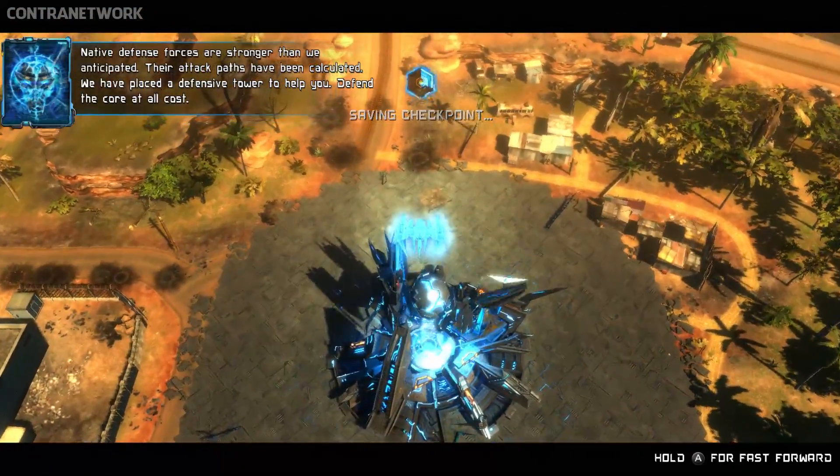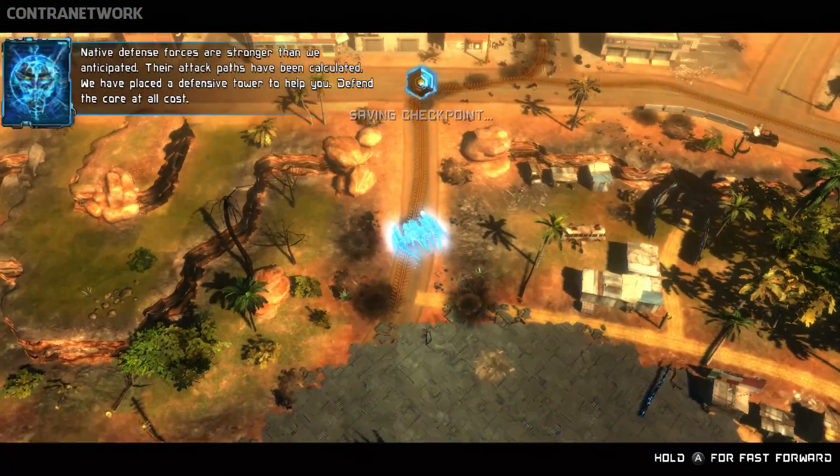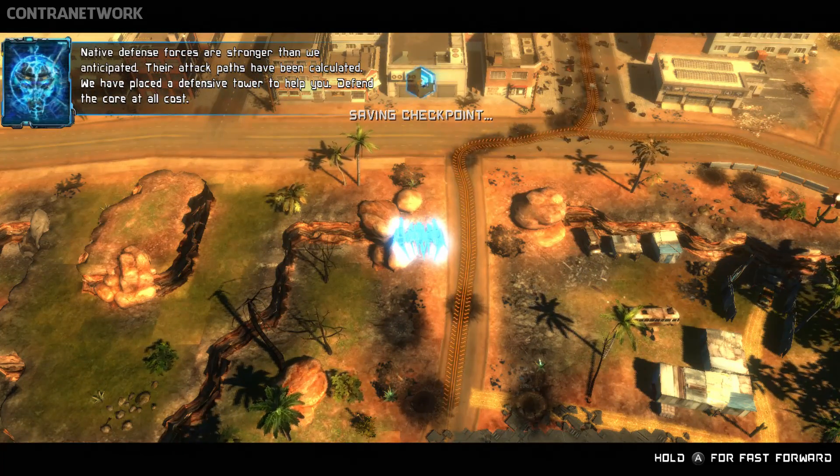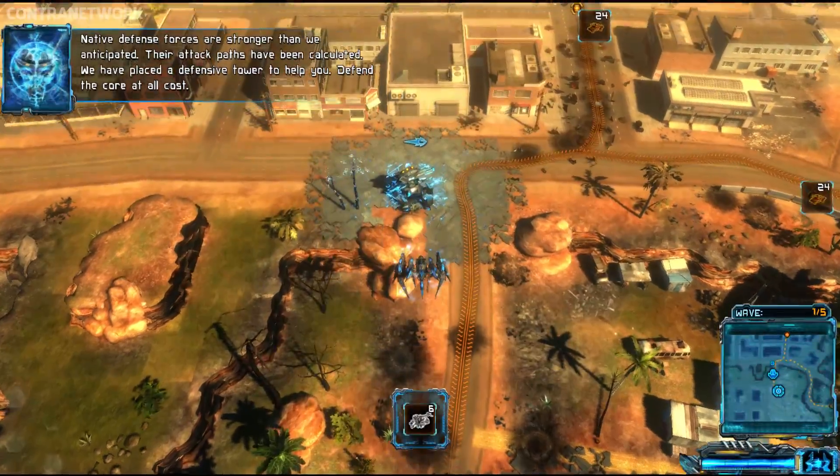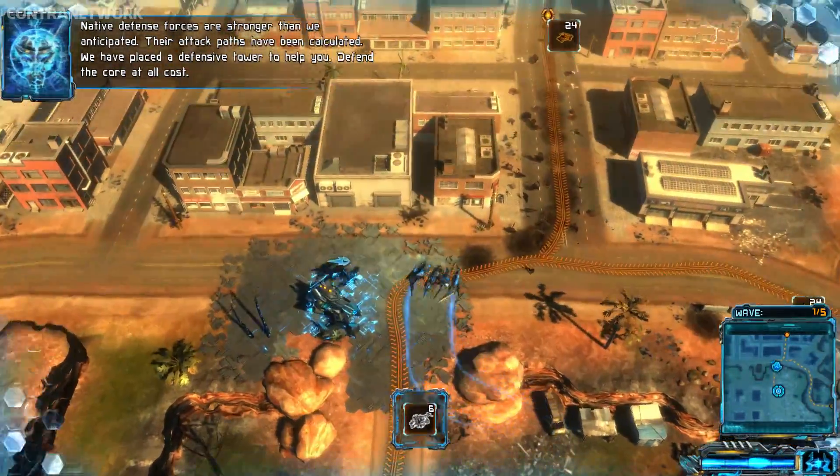Native defense forces are stronger than we anticipated. Their attack paths have been calculated. We have placed a defensive tower to help you defend the core at all costs.